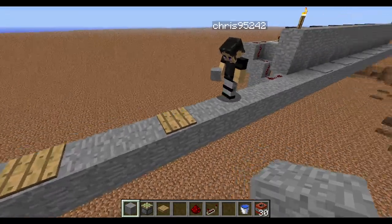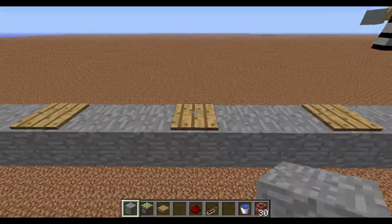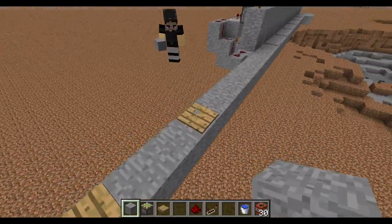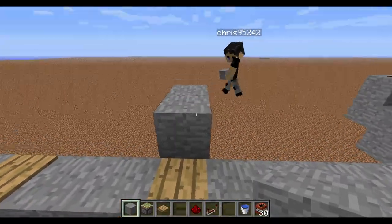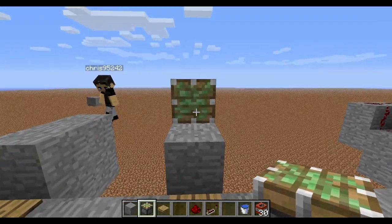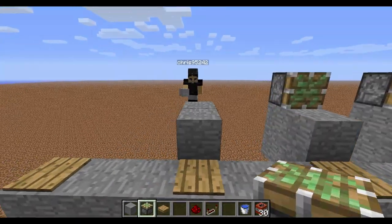In reality, you can use stone pressure plates so that they blend in better. You place a pressure plate, two blocks in between, pressure plate, two in between, pressure plate, two in between, and so on and so forth. Then you want to go out to a place, add a block, and put a sticky piston facing this way, above each of those pistons, and so on and so forth.